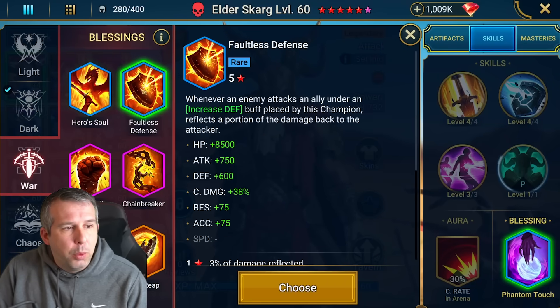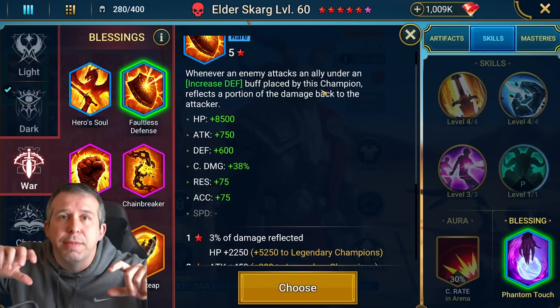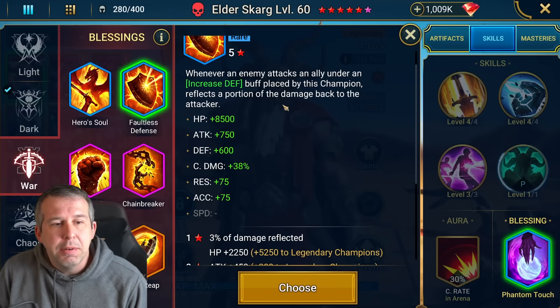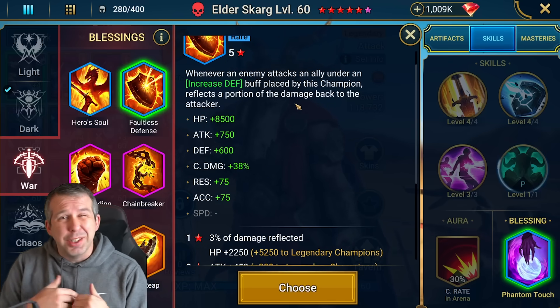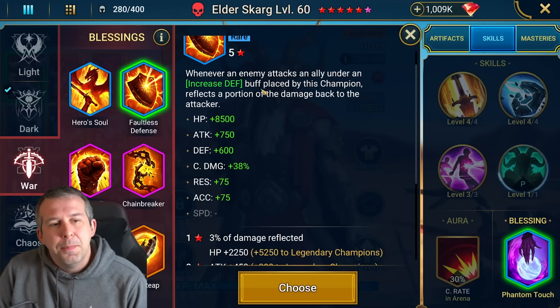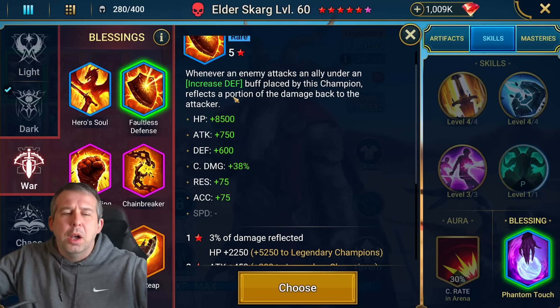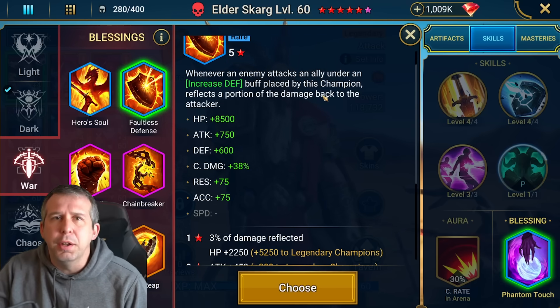We're talking about the change to Faultless Defense. Whenever an enemy attacks an ally under an increased defense buff placed by this champion, an amount of damage is reflected back. This is weak source — in terms of damage it does basically nothing, because when you've got increased defense on you take less damage, and then reflected damage goes through their defense modifiers, ending up doing basically no damage. So that reflect by itself is kind of useless.